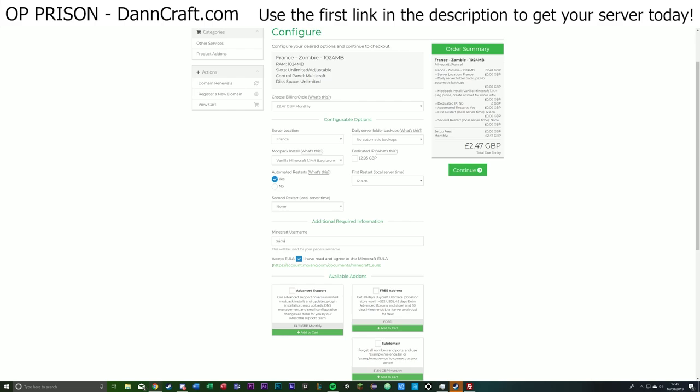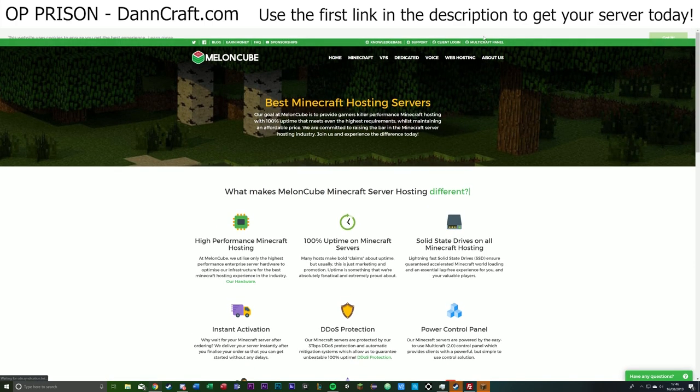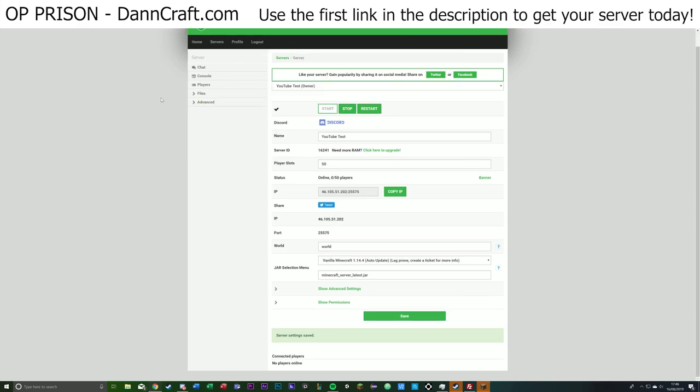You just type in your Minecraft username and accept the EULA. Once you've purchased a server, it took me literally just a few minutes, which is very quick. Once purchased, it will instantly be online and you can join it straight away.